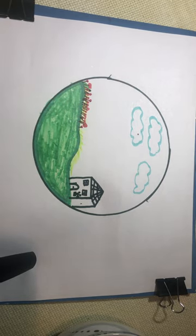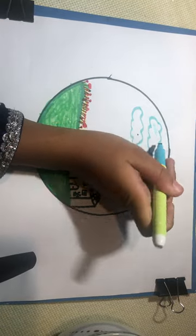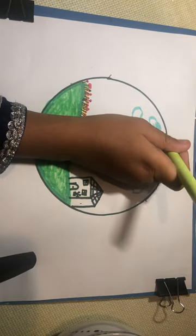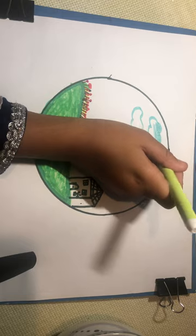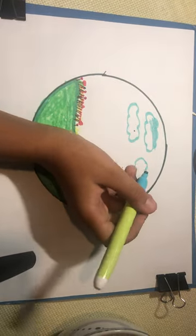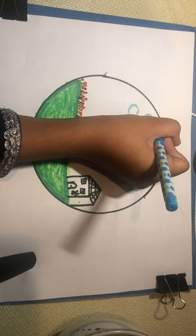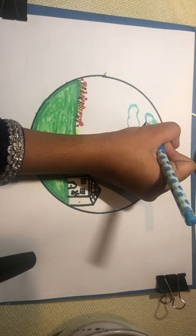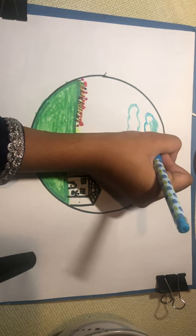Now I just have to color the clouds — they're gonna be light blue, this color. I love this color! Wait, it was supposed to be white because clouds are white, but I'm gonna do it like this because it's more beautiful.